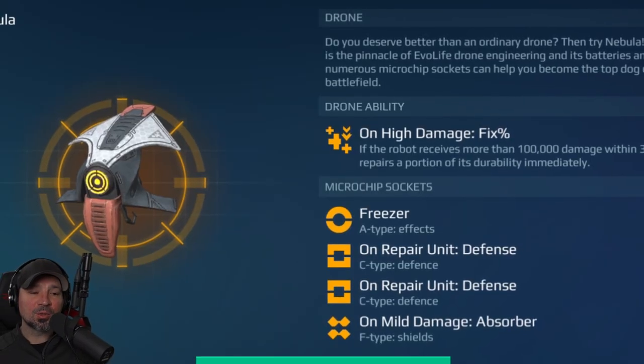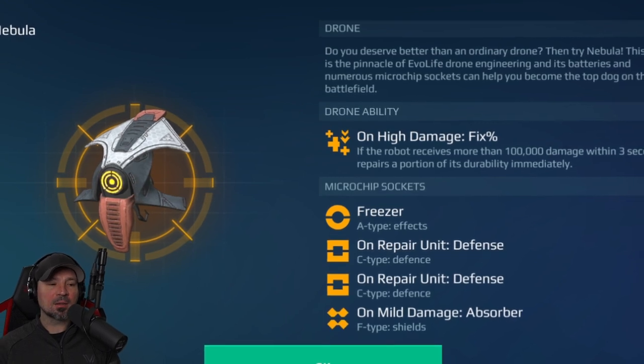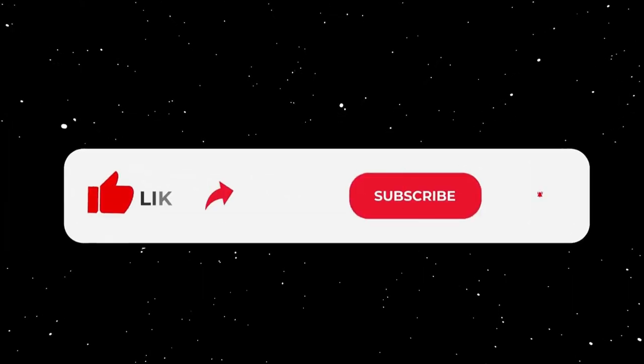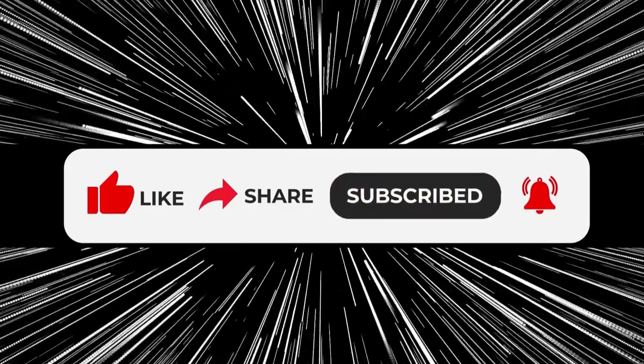When it comes to the drone, we're going to run a Nebula with freezer on repair unit defense and mild damage absorbers. Drone rework is coming, so drones will be very different pretty soon. But for now, Nebula. And if you want more damage, you can always go with a Beak with two damage chips.